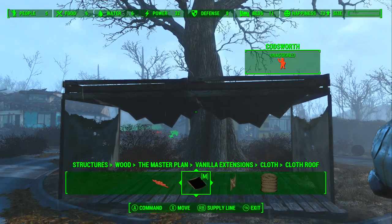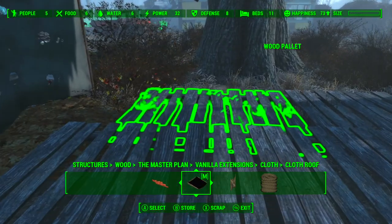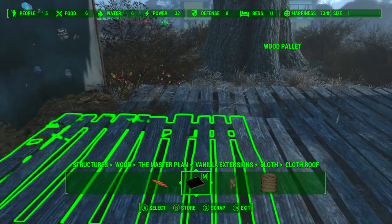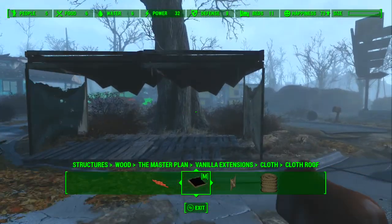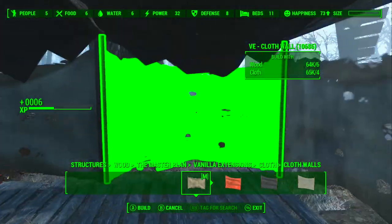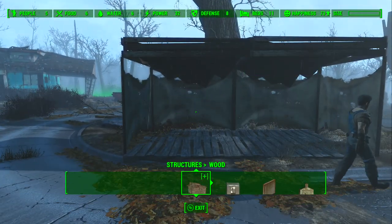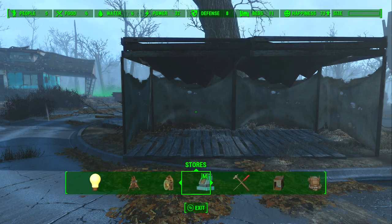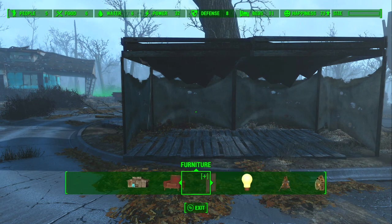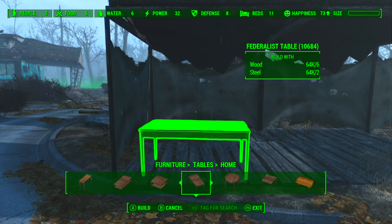The beauty of these floors is they actually snap to each other, so you can very easily move them across like that. It really does sell the overall look of something that the settlers would have just thrown together to make a little market store. I'll do a little bit of decoration in this because it's such a quick build, but it really does help your settlement. Stores help your happiness — if you haven't checked out my tips and tricks videos on stores, please do so.